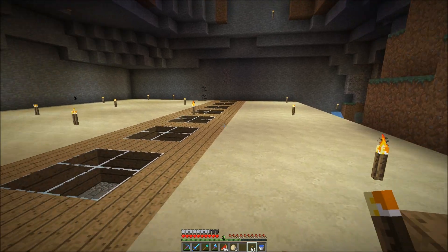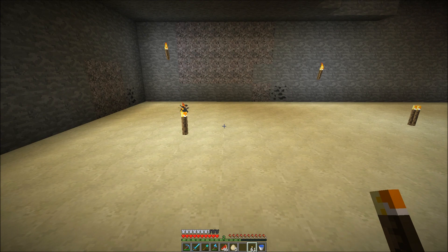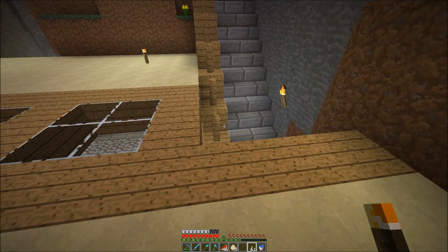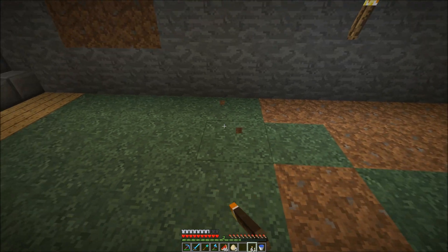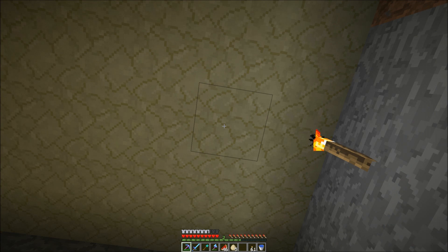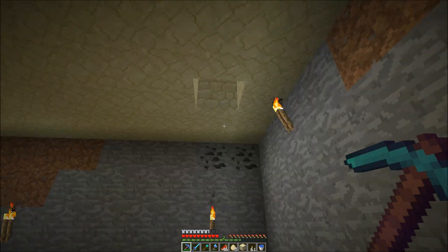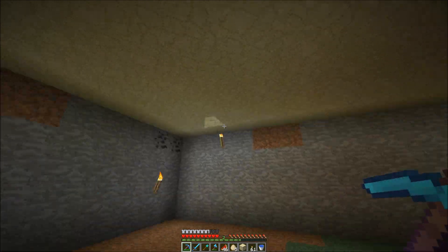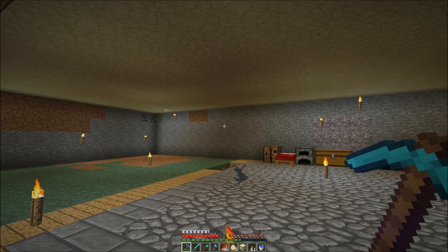Now I want to get started building it. I actually think I'm going to build it a little into the wall, just because the killing place is going to be right here by the staircase, and I want it to be over here. I'll make the center about here — that's where the eggs will drop down, and we'll have the killing mechanism over here. That's going to look pretty good.